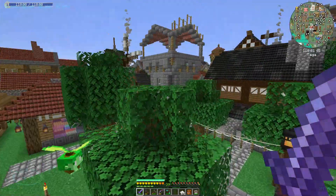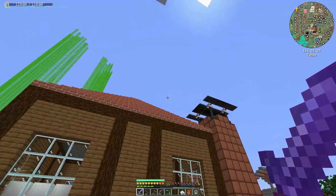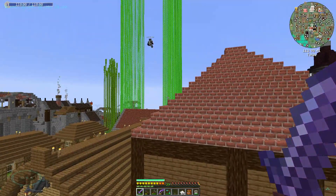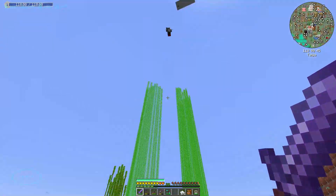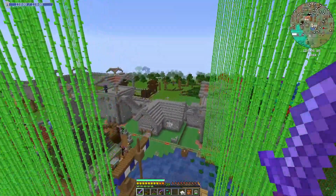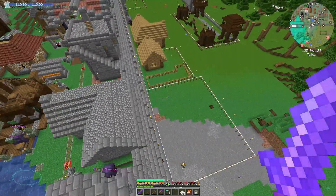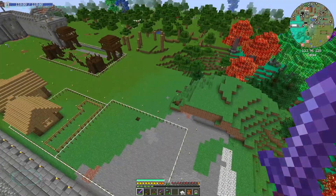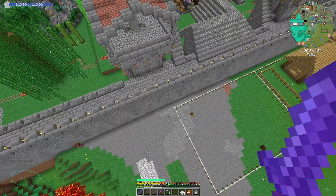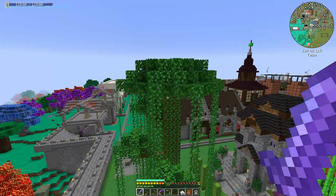Hey everyone, welcome back with another mod colonies episode. Chilled is around here somewhere - he was just standing here and disappeared. I believe today you were just telling me you've got some extra food production being started out here because the village keeps running out of food. Yeah, the villagers are starving just a little bit. We've got 150-odd now, 153 I believe.